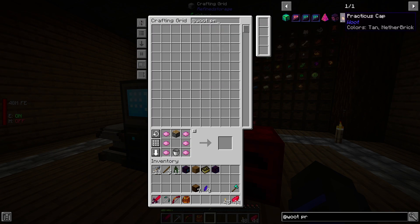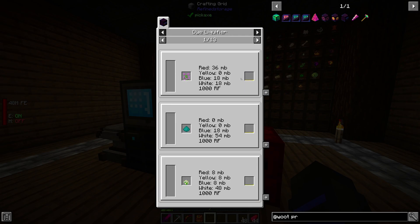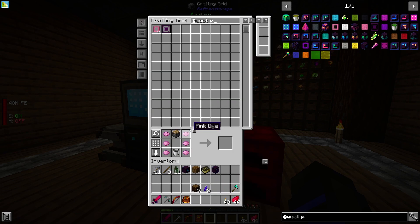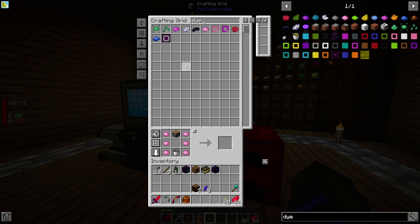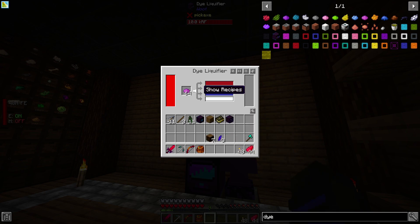I'm still trying to make the primary base. We need to throw dye into the dye liquefier. So we just throw a bunch of dye in there — if I throw all this magenta dye in there, is it going to make liquid? It will!